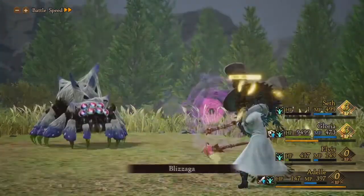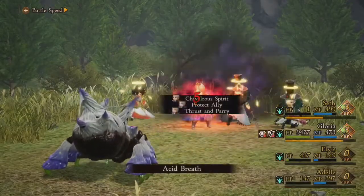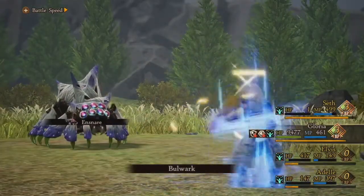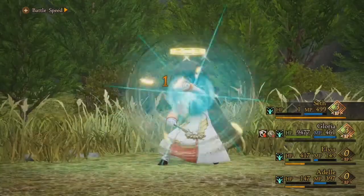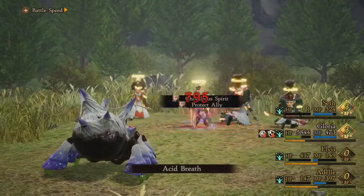I'm continually applying Blizzagas. My MP is getting a little low here, but thankfully I have a lot of ethers so I'll be able to get my MP back just fine. Also, the Spirit Master has an ability that can increase the amount of MP available, so utilize that if you think it'll be useful.